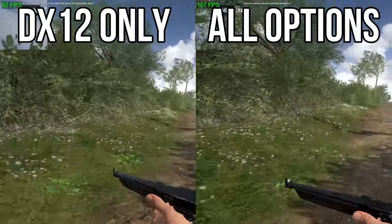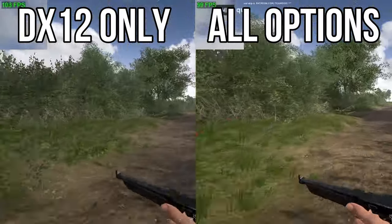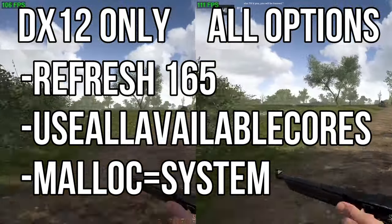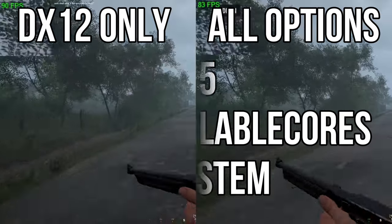Today we are going to be looking at the launch options that many people use to see if they actually give a performance increase or not. The launch options we're going to be testing are: -refresh 165 (because that's my monitor's refresh rate), use all available cores, and -malloc=system.